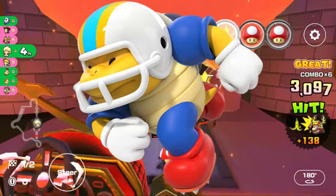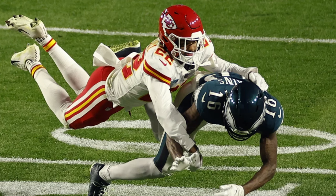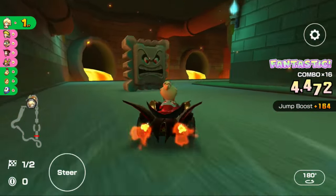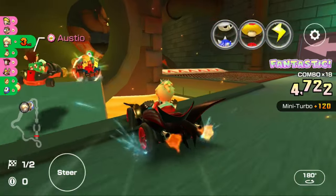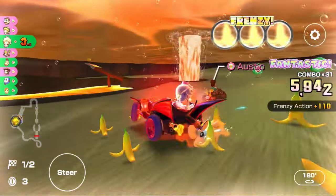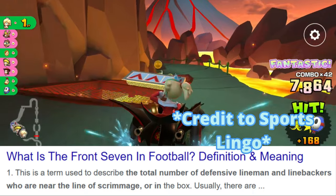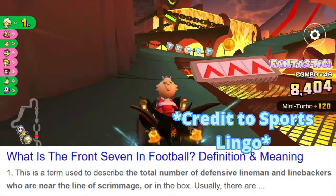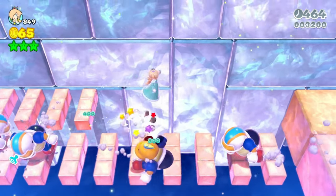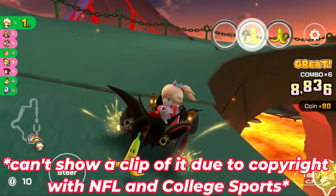Next up is Chargin' Chuck, who also has the Lucky 7. The original explanation was that Chargin' Chuck has this item because of football players getting tackled surprisingly. However, I came across the term 'Front 7.' As a football geek myself, I never knew this term while the script was being constructed. The Front 7 is a term used to describe the number of defensive linemen and linebackers near the line of scrimmage. Chargin' Chuck is always playing defense, always tackling Mario and his friends, just like defensive linemen preventing the opposing team from advancing to the end zone for a touchdown.